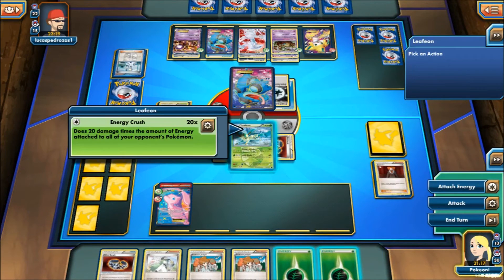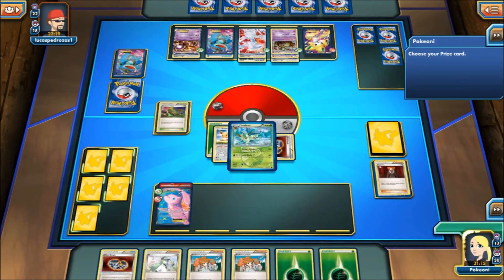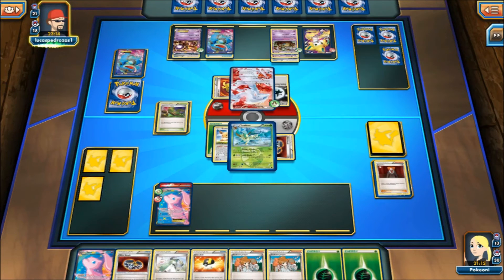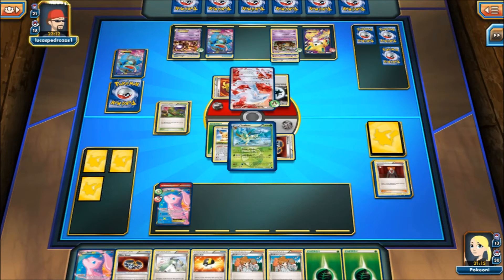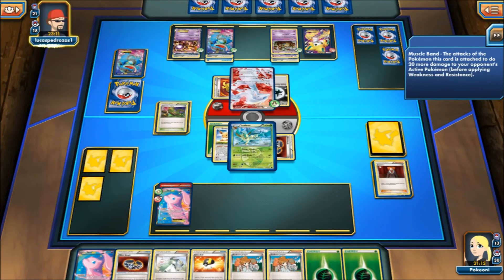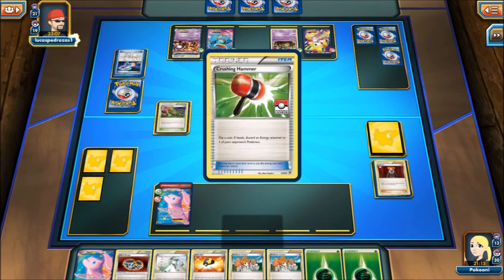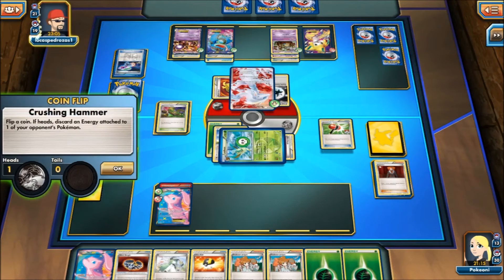Lysandre up a Toad, Energy Crush for 300. Now with a Garbodor in play, there's no way I can use Jirachi next turn — kind of stinks. And there's no way I can even use Versatile. So I don't even know how I'm going to attack anymore — Garbodor kind of hurts me a lot.